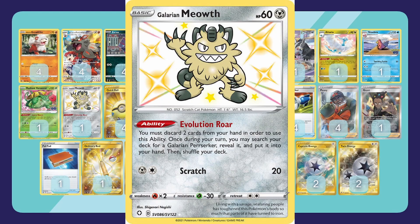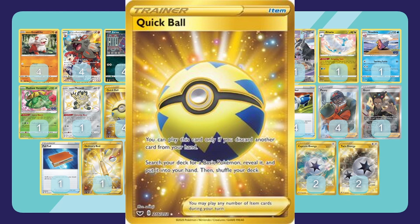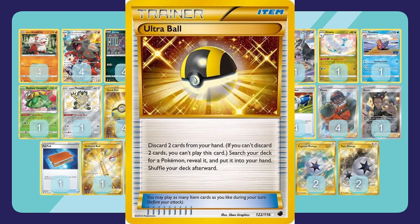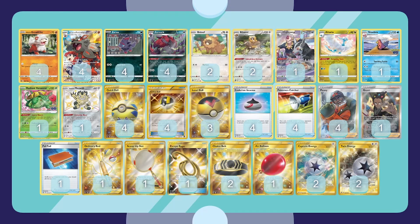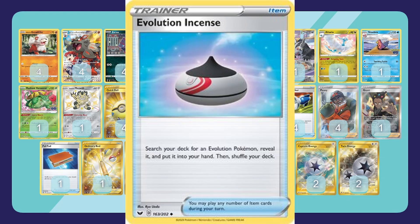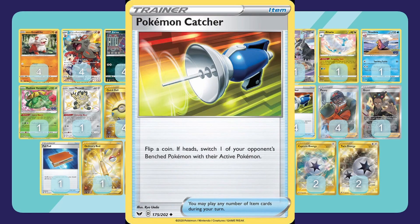We have one Galarian Meowth — discard two cards from your hand. We don't play the Perrserker evolution, but it's just to get cards out of your hand or discard Altaria to put them back in play. Moving on to trainers: four Quick Ball — discard one, get a basic. Four Ultra Ball — discard two, get any Pokémon. Three Level Ball, since we have twelve Pokémon with 90 HP or less in the deck, and we want to get those out quickly — mostly Growlithe, Zorua, and Biboof early for turn two setup.